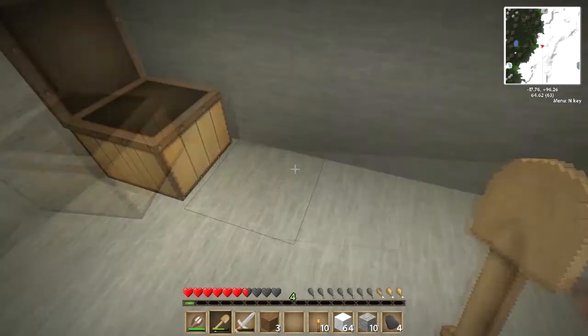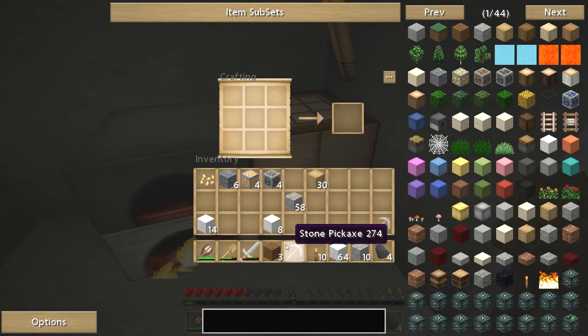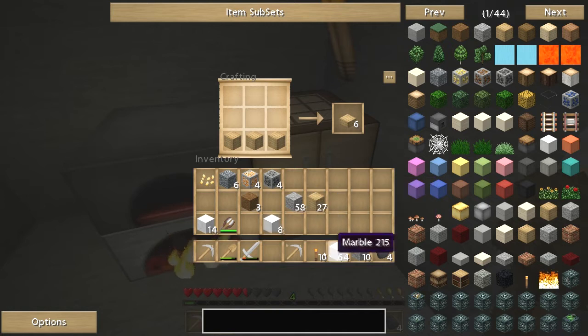Of course we did - I'll just use cobble for now. There's cobblestone there. It looks different now with the texture pack. Another pick - actually we'll do two picks. And let's make a bed with our wool.